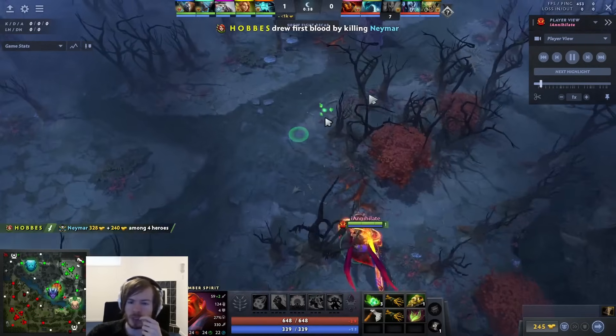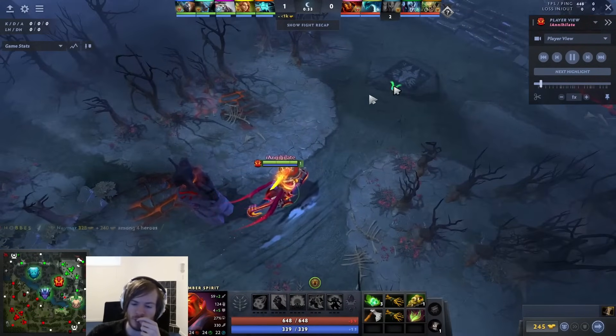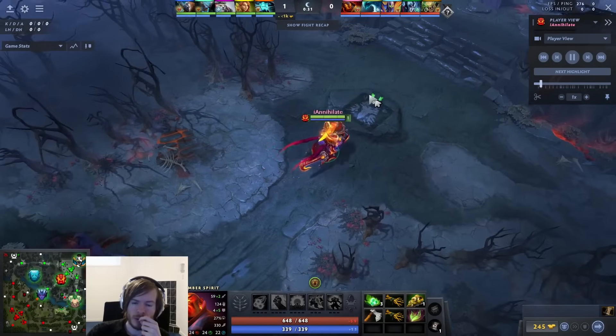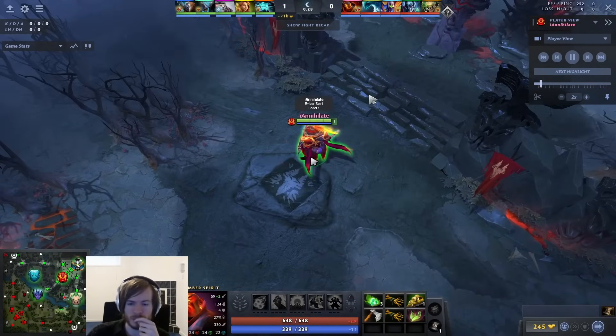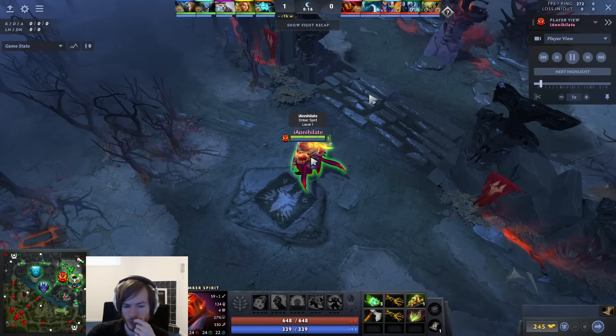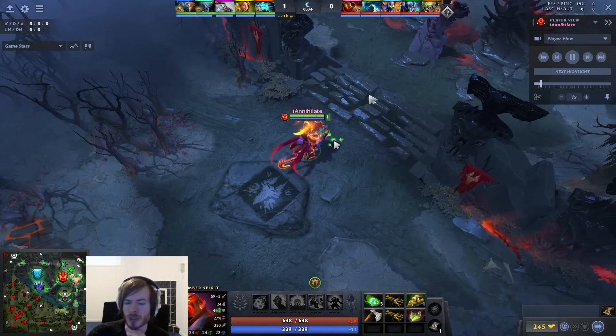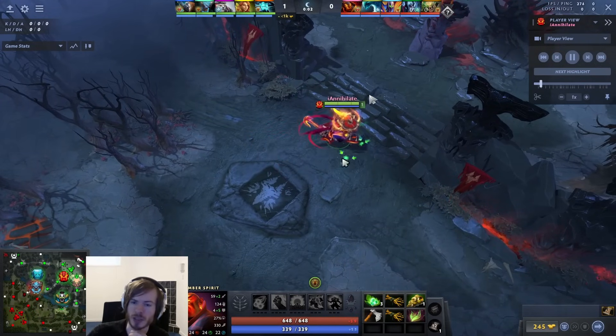They've buffed and nerfed the damages on Static Remnant and Overload, and the amount Flame Guard can block. Essentially, if you get hit by two Remnants and two Overloads, you're probably going to lose your Flame Guard unless you have a Raindrop. When he's Static Remnanting, you want to Sleight into the Creep Wave to dodge it. For the most part it's a ranged hero advantage - Storm can poke you a lot and you can't come close and hit him back without risking a Remnant.